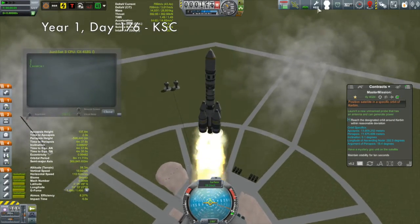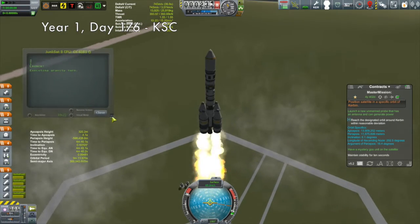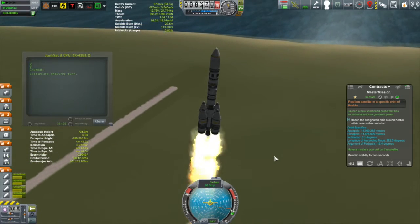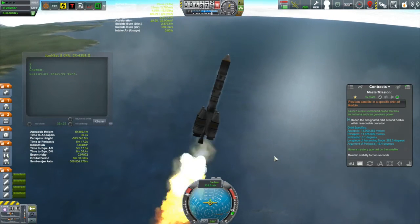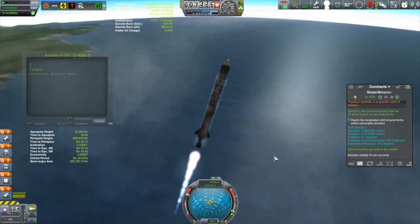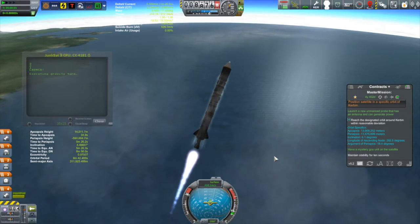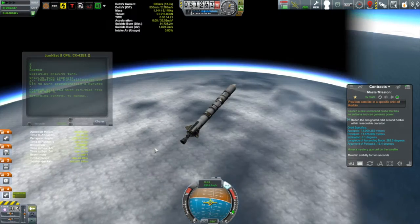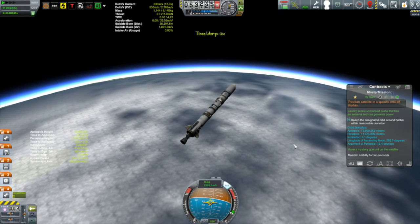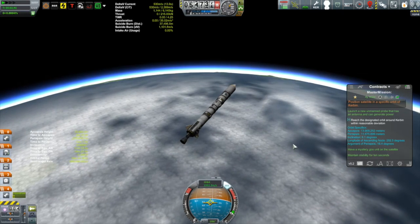Here we have Junk Sat Three leaving the pad. This is actually a redo of a mission that I semi-botched from a couple of episodes ago. I launched Junk Sat Two, which was supposed to go into an orbit pretty close to the same altitude as the moon's orbit, a little bit inclined. But it was supposed to have a mystery goo container on it and I forgot to put that on, so I ended up swinging that satellite in around the moon where it's now acting as a communication relay.